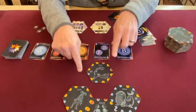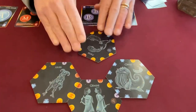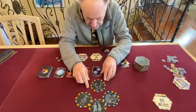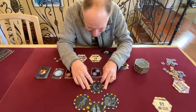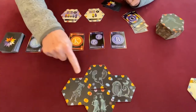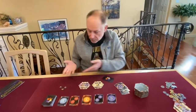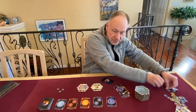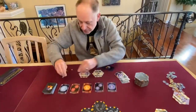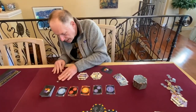The other thing I can do is — you notice these colorful symbols on there — I can rotate my hex to see if I can get even more points. The more symbols I can match up, that's a point for each symbol I match. I've matched that symbol there and that symbol there — that's two more points.